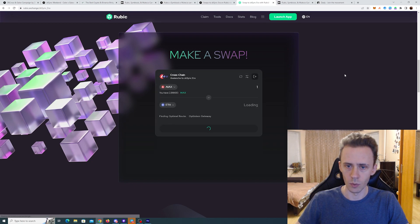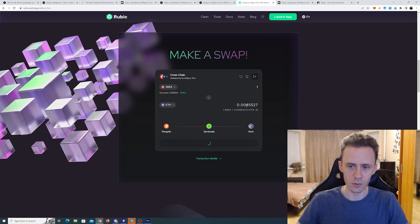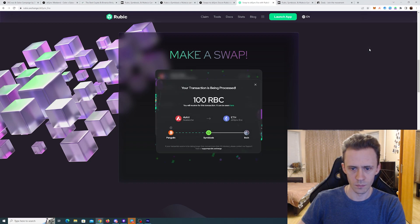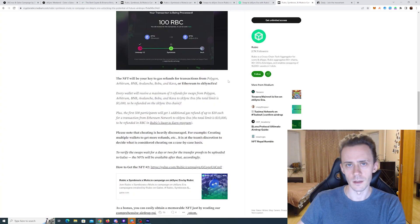Here we need to connect the wallet. One AVAX will give me 0.0085 ETH on ZK Sync. The transaction is being processed. There are also some 100 RBC tokens here — you can read about that in the article. Basically it's a swaps-your-own model where you get these tokens, and after you hit 300 you can actually claim those. And there are also refunds — you can check the Galaxy page or the article.